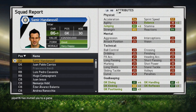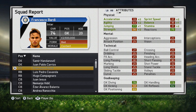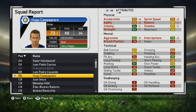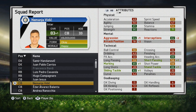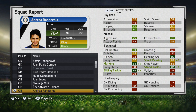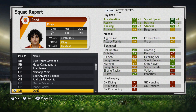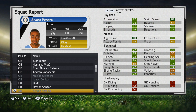We take four points from those two games and hopefully kick on from here — a good result away from home against a very good Napoli side. Going through a squad report now: a few players have grown nicely, like Eder Alvarez-Balanta, and some loan players are improving. However, neither Davide Santon nor Dodo have grown at all, which is disappointing — Santon has had a few games but hasn't progressed whatsoever.